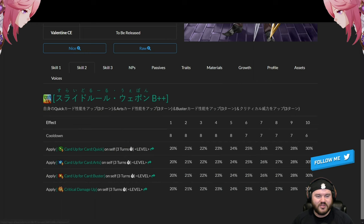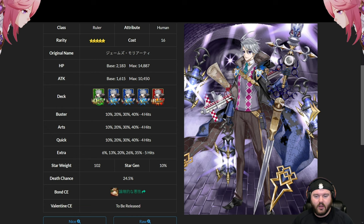All in all, interesting servant. He brings something cool to the game as an Arts AOE Ruler — a selfish Ruler, which we don't typically see, but it makes perfect sense in context. He's worth it if you decide to go for him. As a five-star limited servant, he's solid — not game-changing, but that's okay, they don't all have to be. Thanks for watching. Subscribe for more analytic breakdown videos on new servants. You can also catch me on Twitch at twitch.tv/charcoito, Twitter at twitter.com/charcoito, and in the Discord. Take care, and have fun with Jimbo!